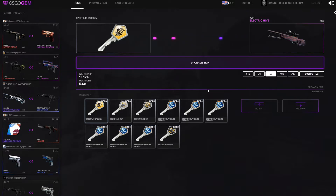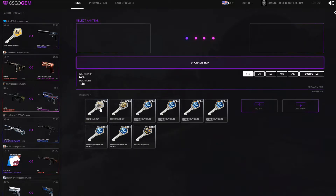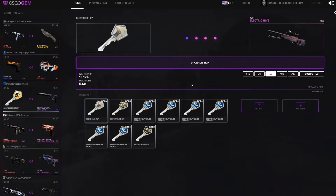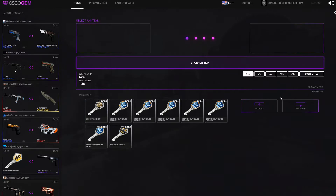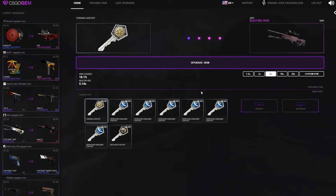It's not looking too good. Upgrade skin — we have missed three keys so around five-ish keys is what we need per item to break even. Come on, CSGOJam, be a little nice to me today please. New hash, new hash — it's not looking too good guys. This might be a two-minute-long video, who knows.